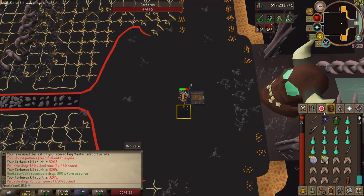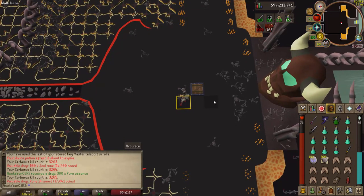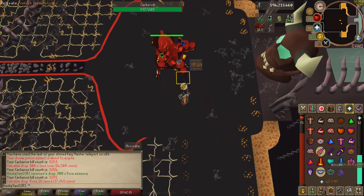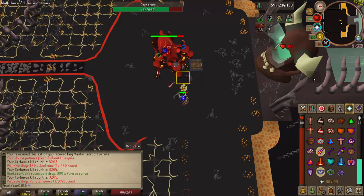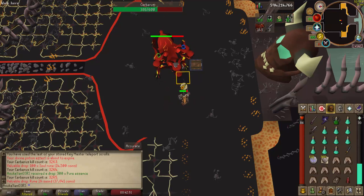Cerberus is a very fun slayer boss and actually my favorite slayer boss in the game. Don't get discouraged if you're having trouble with the prayer flicks on the combo attack and ghosts — just eat through them until you learn. It is muscle memory, and eventually you'll get the timing down and it'll be second nature. You'll be getting awesome speed kills in no time. Thanks for watching — if you enjoyed it and learned something, please leave a thumbs up, subscribe, and I'll see you on the next one.